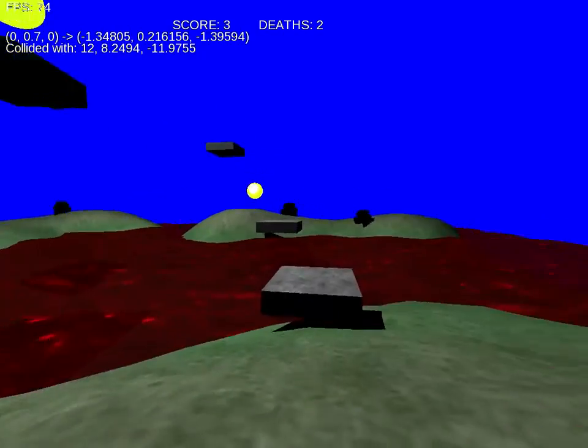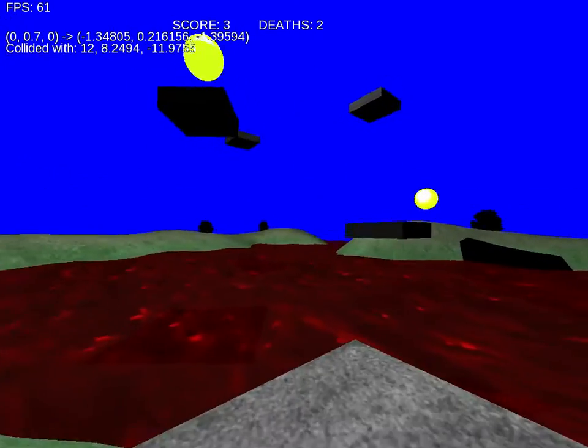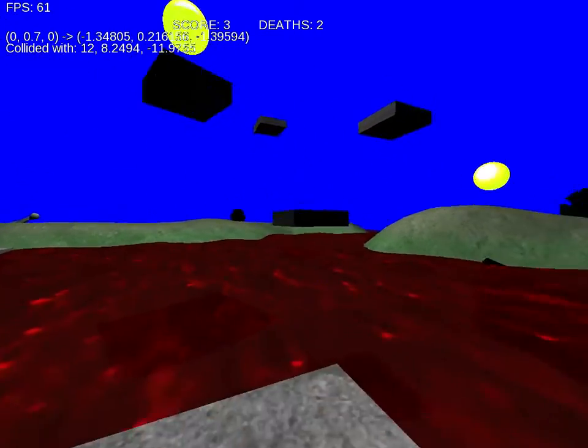Crossing the bridge and going to the other side is quite nice. On this side we need to get to the remaining two spheres, which we need to do by navigating these moving platforms.